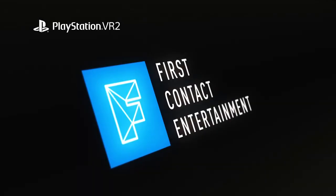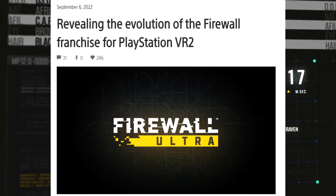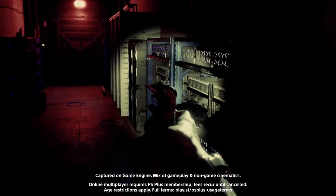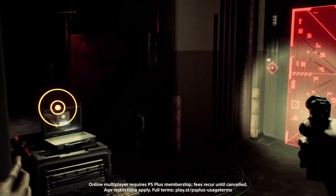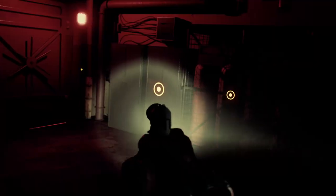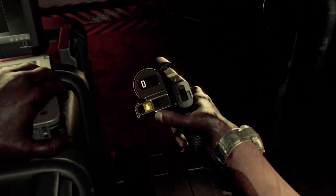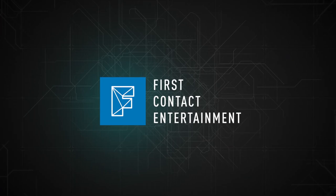Firewall Ultra released on the PSVR2 over one month ago, sequel to the beloved PSVR1 shooter Firewall Zero Hour. And despite never getting any marketing outside of the PlayStation blog, Ultra was greatly anticipated by many in the PSVR community, including myself. People couldn't wait to see returning and new maps in crisp 4K with HDR visuals. We were looking forward to seeing how eye tracking would enhance the game, excited for a smoother experience thanks to dedicated servers, and couldn't wait for the guns to feel more real than ever thanks to the advanced haptics and adaptive triggers of the Sense controllers. Firewall Ultra was going to be a real showcase of what the PSVR2 could do.